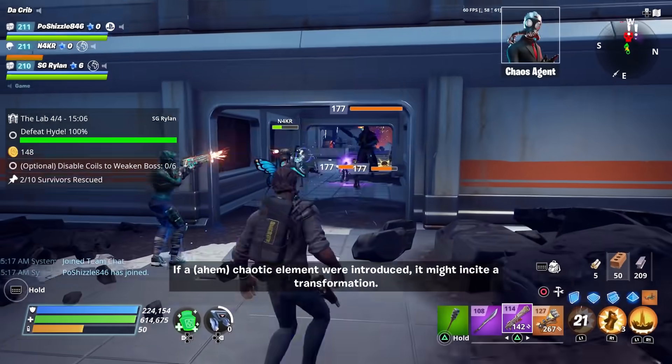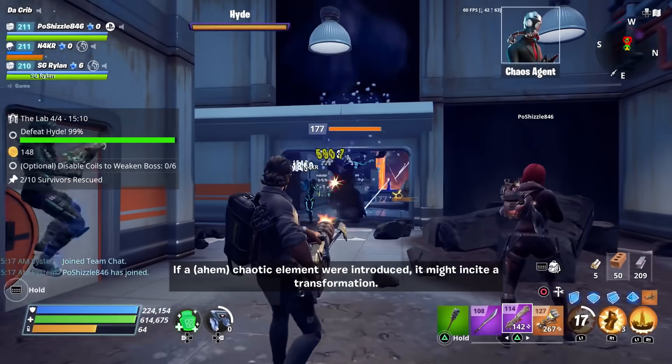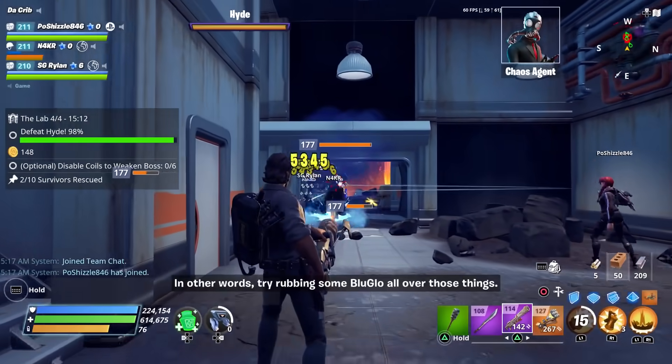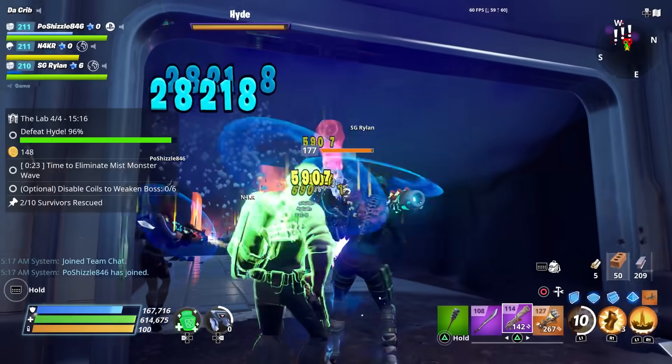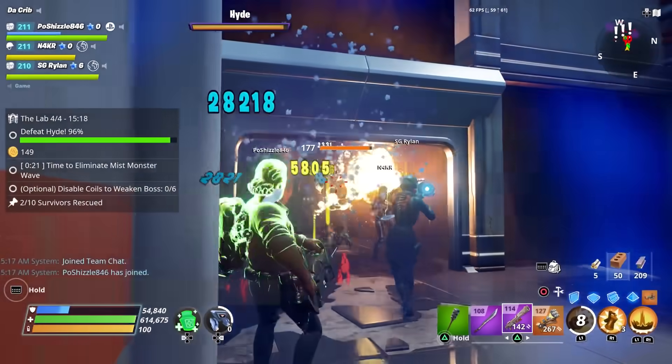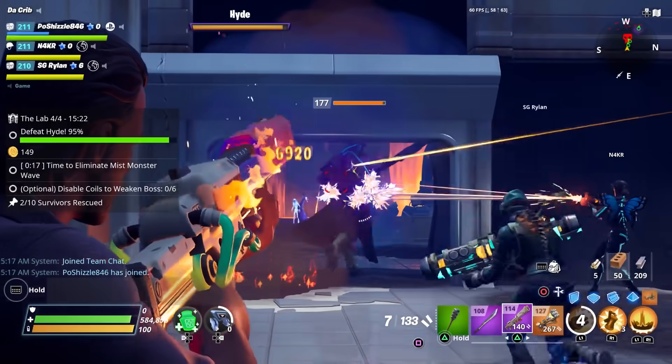Another thing I noticed while shooting at Hyde is that he sort of struggles when it comes to walking underneath this little archway. When me and my entire team went through the archway, he sort of got stuck and couldn't walk through it, which made it really easy to shoot at him without taking a whole lot of damage.